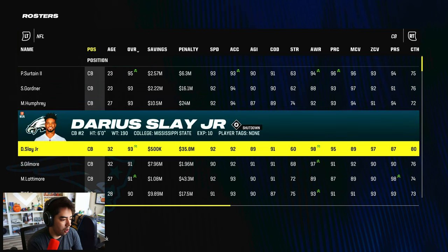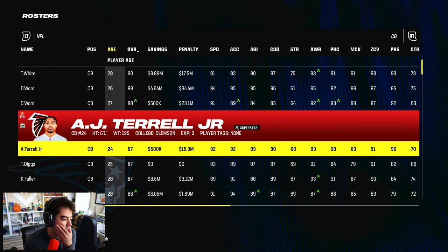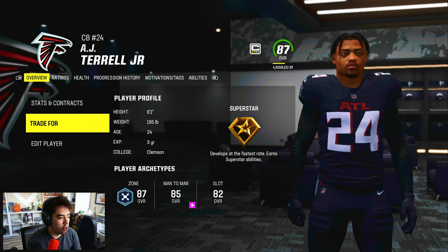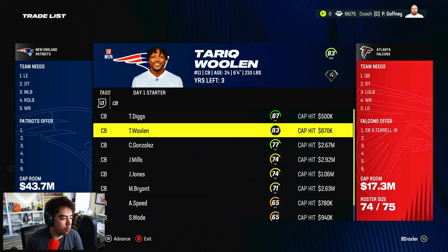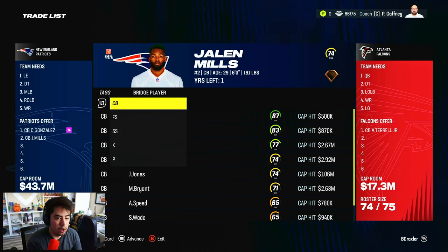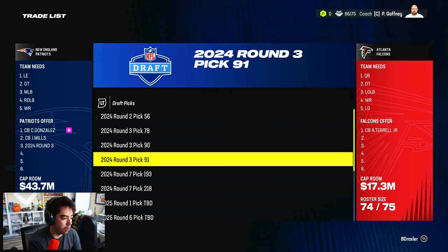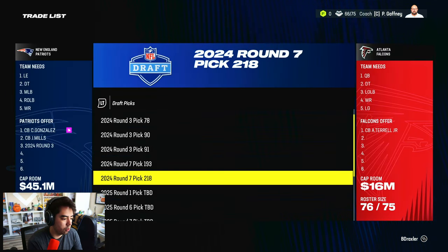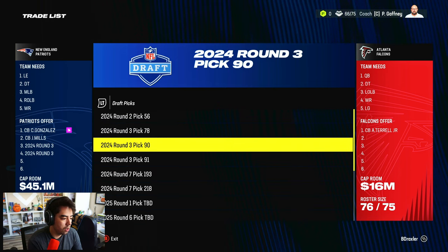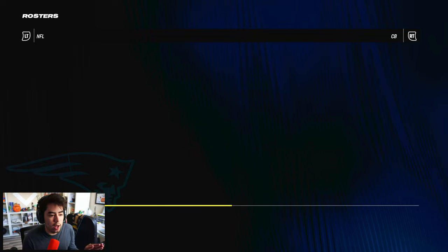We want a third corner — AJ Terrell, 87 overall superstar dev, seems attainable. We give up a third-round pick and we're really close. Two thirds seals it — accepted! We now have Diggs, Terrell, and Tariq Woolen at cornerback. Nice.